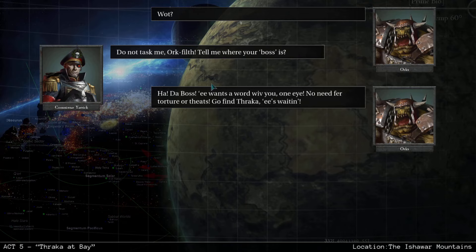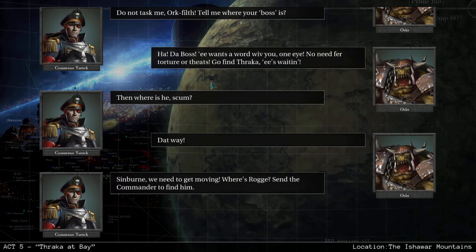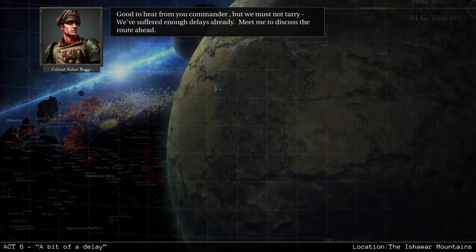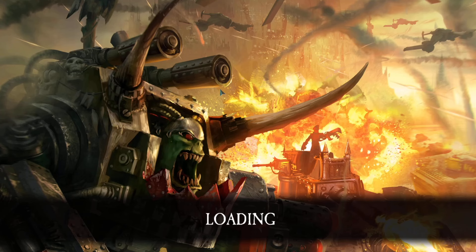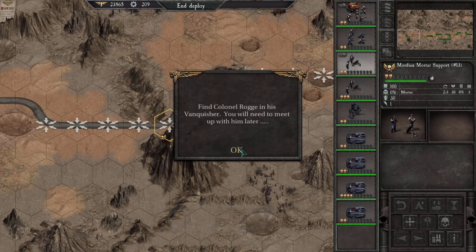Go find Thraka — he's waitin'. Then where is he, scum? That way. Seinburn, we need to get moving. Where's Rogue? Send the commander to find him. As always, your men perform their duty impeccably. Now the Emperor has need of you elsewhere. I think the Commissar views you as a talisman, not that he would ever admit to such superstition. You are reassigned to Colonel Rogue's forces behind us — head back and get him to catch up. Good to hear from you, commander, but we must not tarry. We've suffered enough delays already. We meet to discuss the route ahead. Objective: keep the road open. Destroy any orcs that attempt to block it. Find Colonel Rogue and his Vanquisher. You will need to meet up with him later. Nine core units and your company commander must survive.